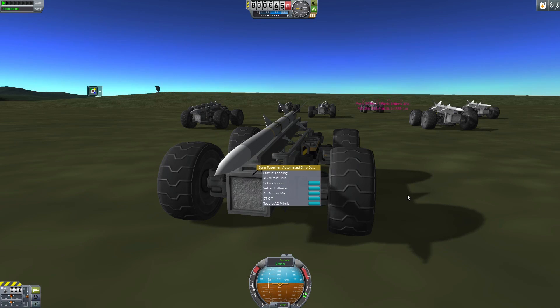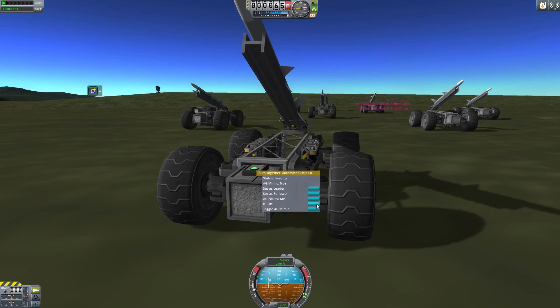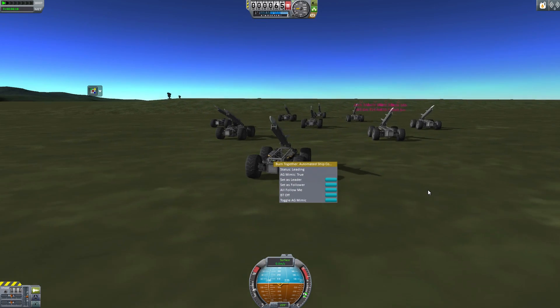We have a fleet of rovers. What if we wanted them to all do stuff together? There's 'Toggle AG Mimic' — Toggle Action Group Mimic. Let's look at that.